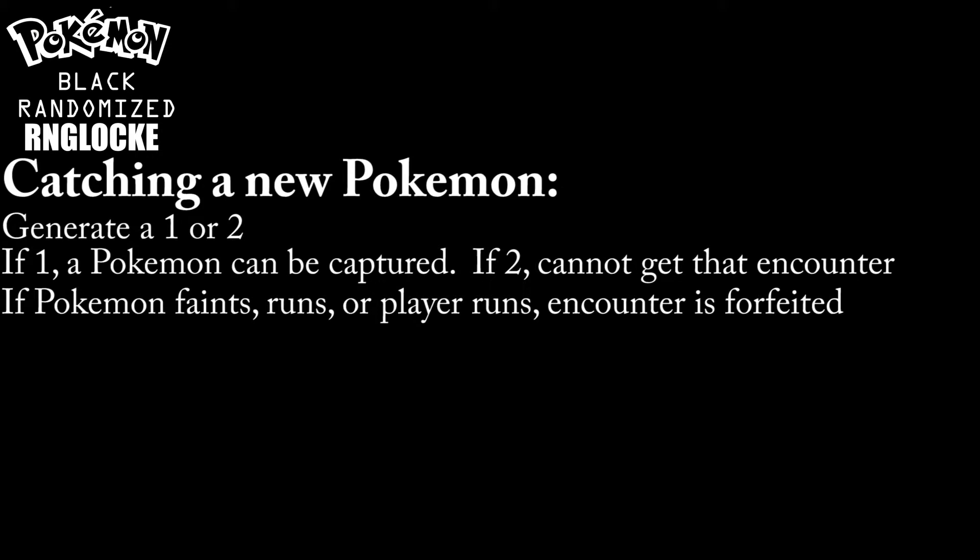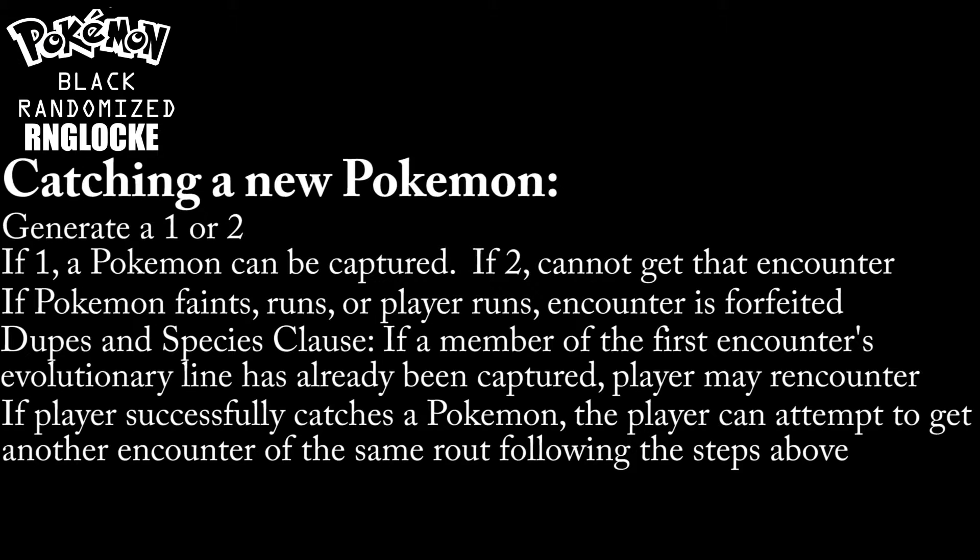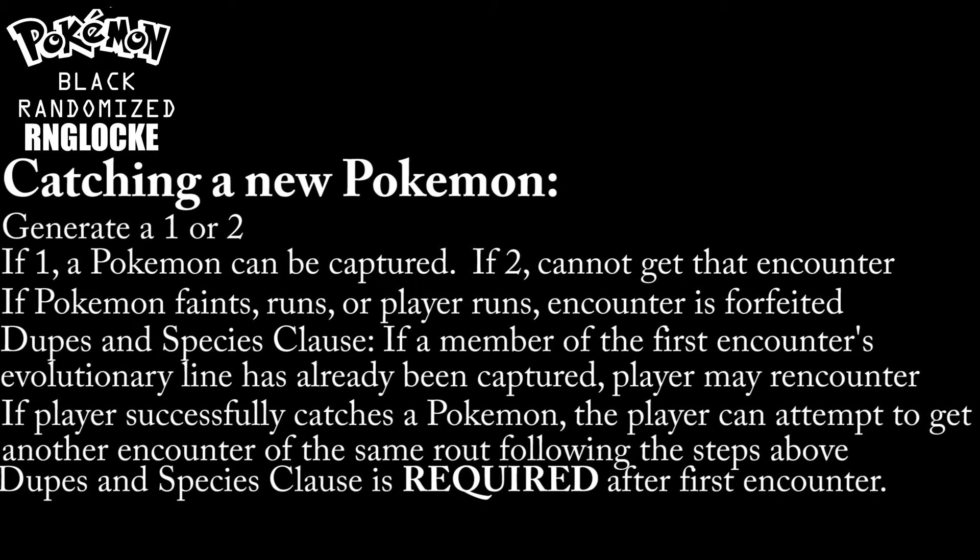Of course, if I mess up the capture, then I can't catch that Pokemon and I can't re-encounter. I will also be doing the dupes and species clause, which makes it so that I can re-encounter a Pokemon in the same evolutionary line that I currently have if I wish. But here's where things start to get a little more complicated. If I catch a Pokemon on that route, I can attempt to catch another one, and I will still have to use the random number generator again. However, the dupes and species clause is required in this case.